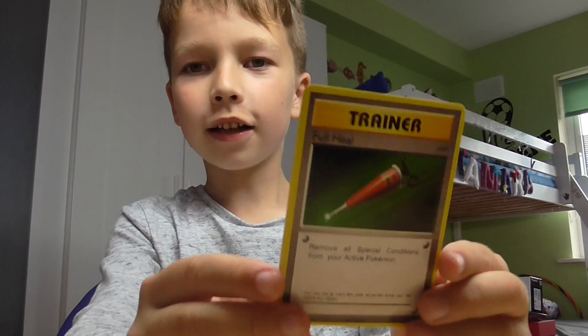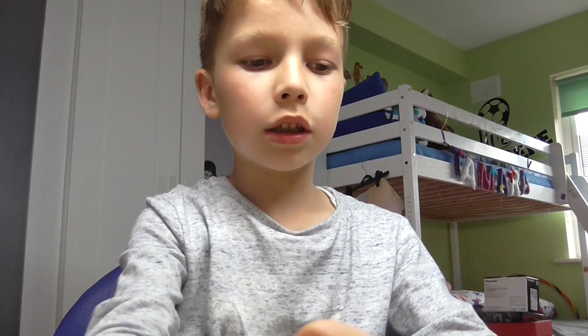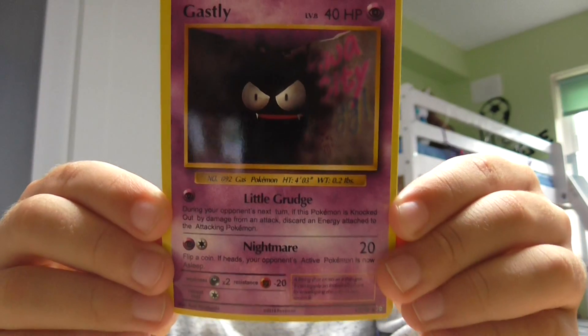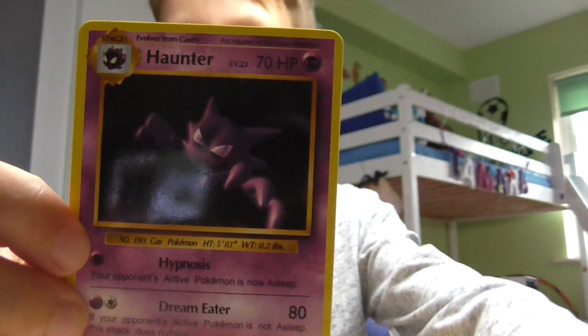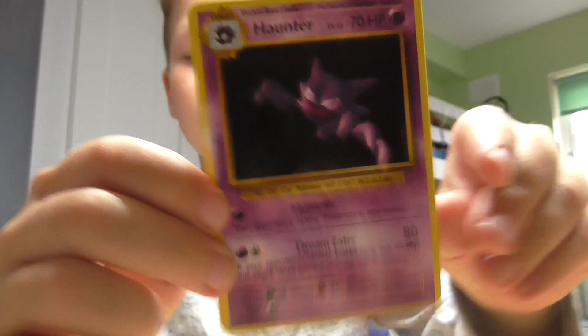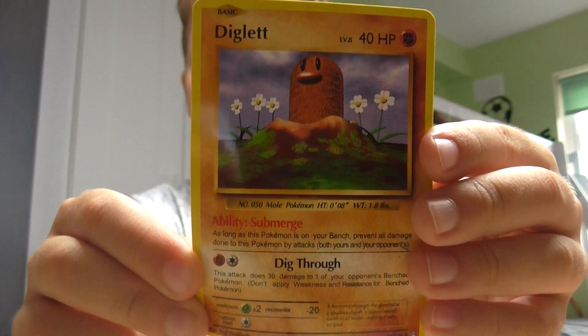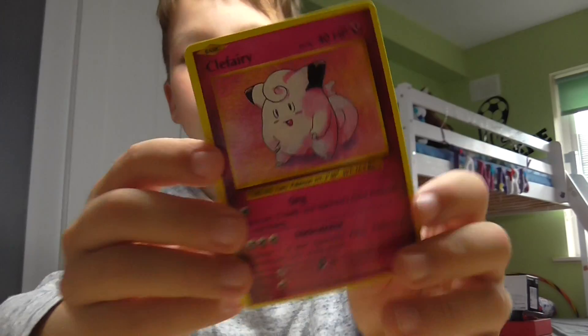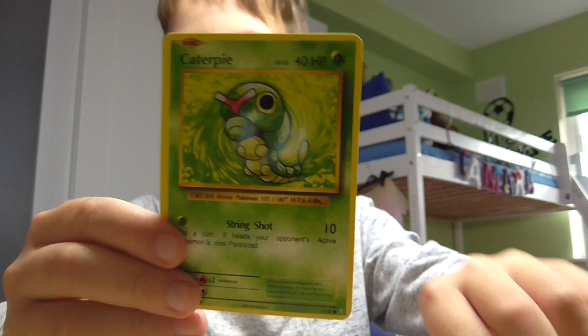Starting with this pack here — a Ghastly, and Haunter's evolution. Wait, Ghastly's evolution — he evolves to Haunter. And a Jigglypuff, and a Clefairy. Nice. And a Caterpie. I actually like the Caterpie artwork.